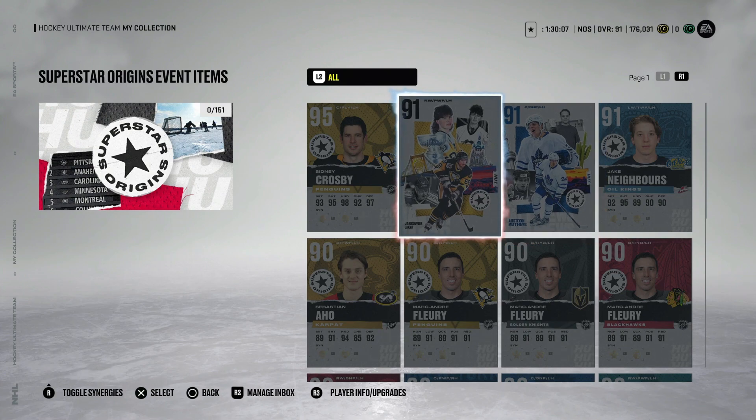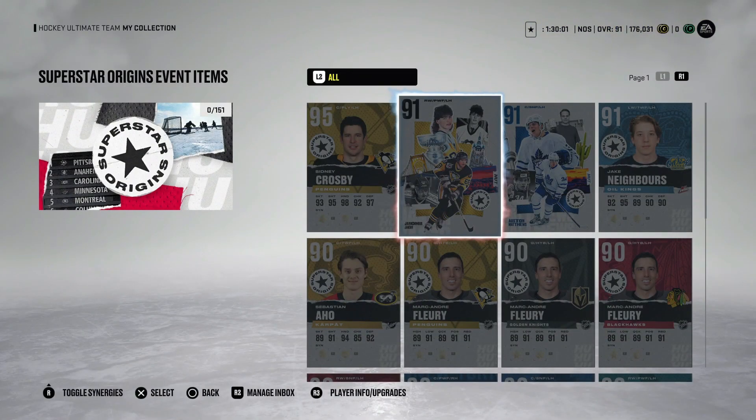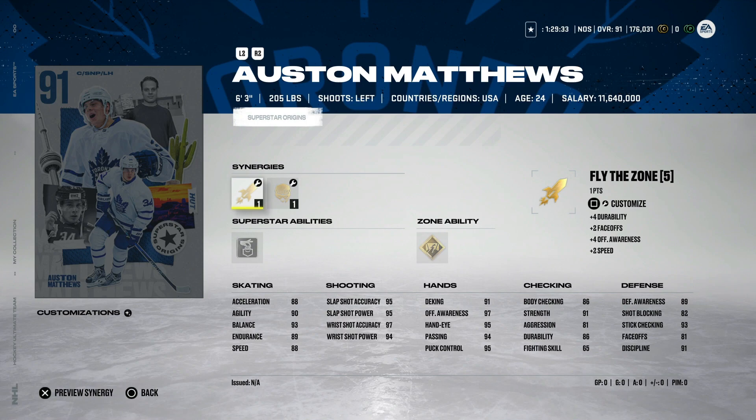Now we have to pay out the butt to get every single one or even just one per event. So, the 91 Jaromir Jagr was in the event — but to me, the Superstar Origins event should feature players that became superstars but not with the team they were originally on. Jagr is a fine selection, but he was already a superstar with the Pittsburgh Penguins. The Auston Matthews one baffled me — I get the Arizona cactus reference, but his origins are with the Leafs. In my eyes it should be players who became superstars elsewhere.